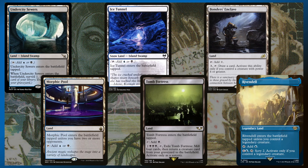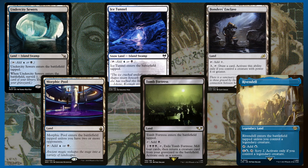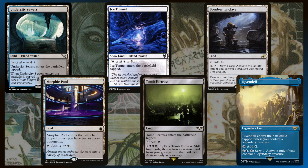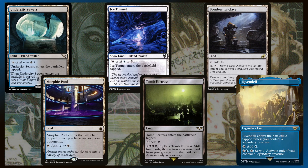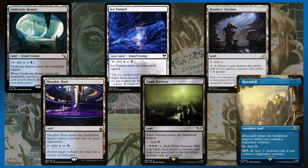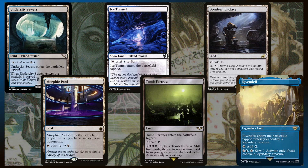I'm also running some other spicier lands. Bounder's Enclave — both of our commanders have 5 power, so even if we have Heartless Summonings out they'll be 4 power, and we can tap Bounder's Enclave to draw a card. Tomb Fortress — we can pay six to mill four cards and then return a creature card from our graveyard to the battlefield. For six mana and exiling this land, we can bring a creature back, which is great. Rivendell — you can pay two to scry two, but only if you have a legendary creature; a little bit of additional value. And Morphic Pool from the Battle Bond lands — Wizards, please put the Battle Bond lands in the multiplayer products. They're designed for multiplayer formats and especially should be in commander pre-cons.